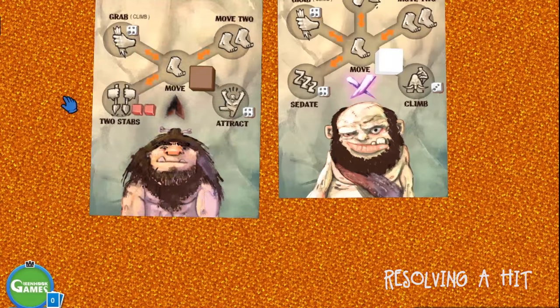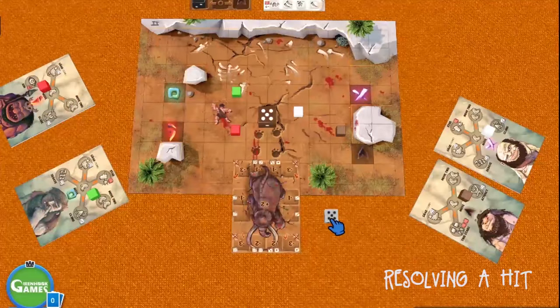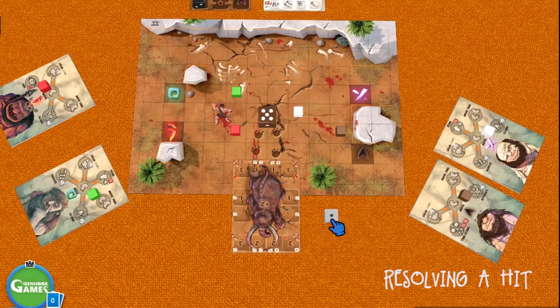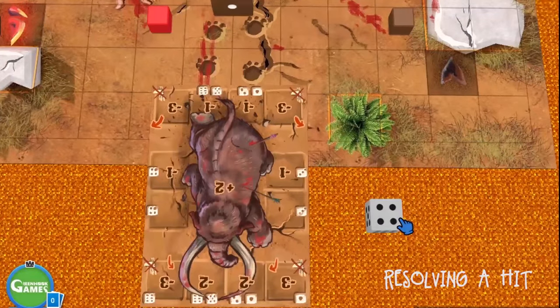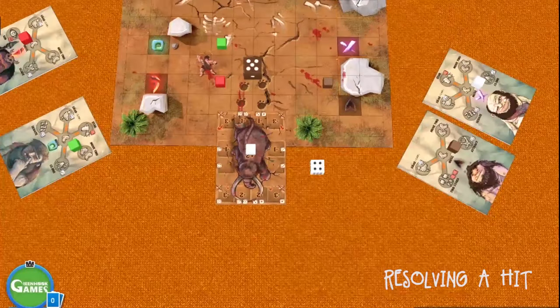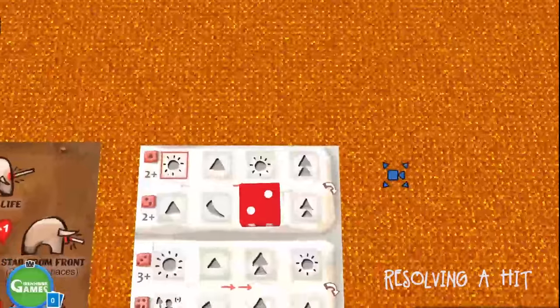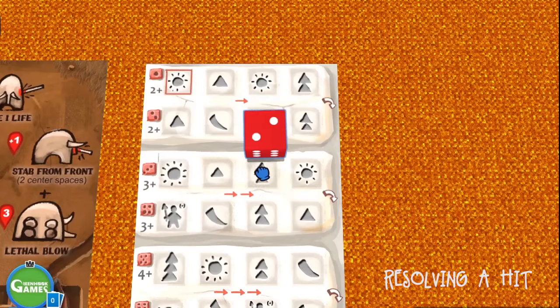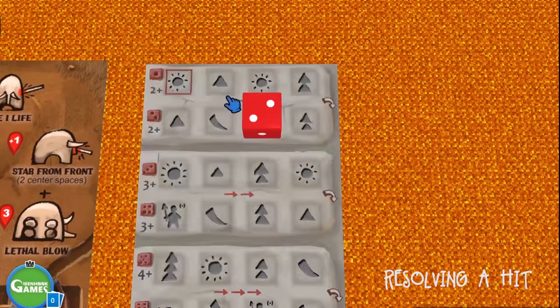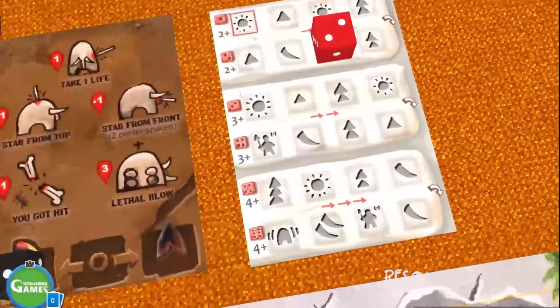White is going to try to climb the Moog, rolling on a 3 plus. That's not good, so I'm going to cheat and roll a six. Whenever you successfully climb the Moog, you move your character to the top of the card. Now it's the Moog's turn. Since there's only one red arrow, the Moog moves one. Whenever you move the rage die downwards due to an attack, you don't take that action.